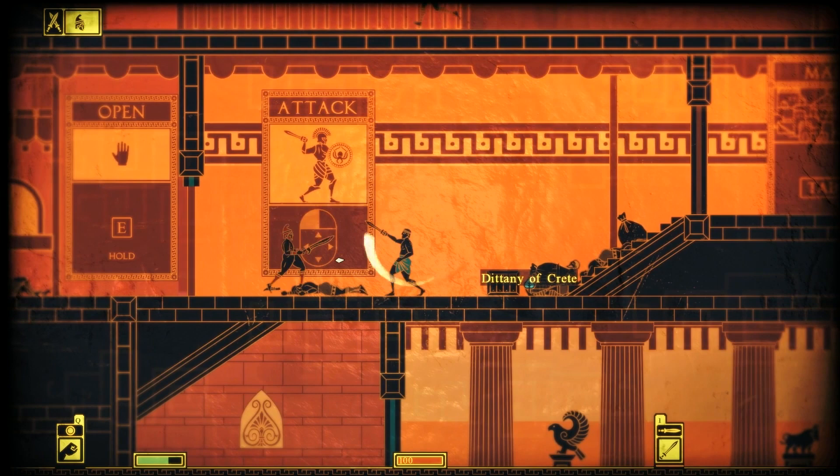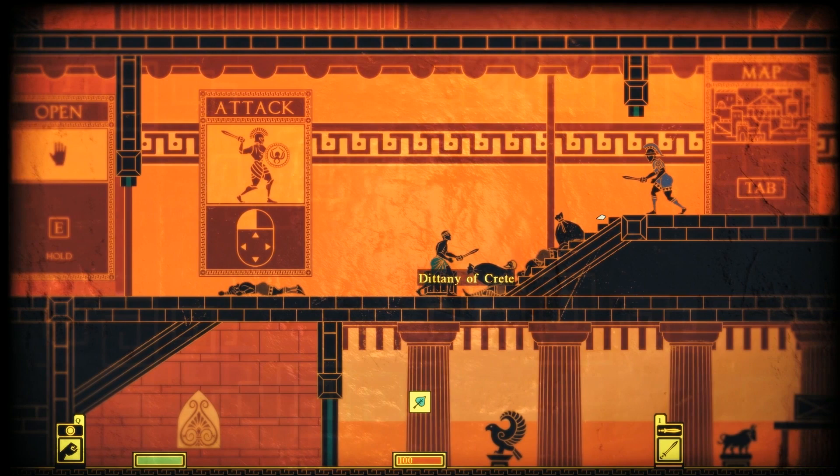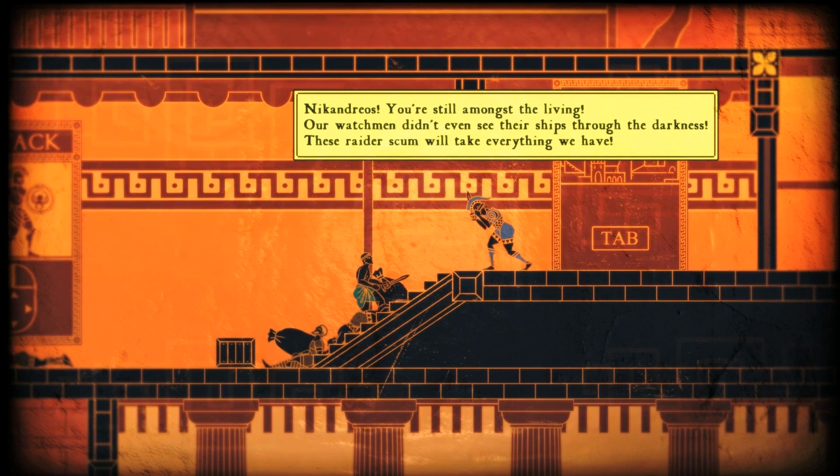This combat system is going to take a little getting used to. Plus five — a knife. We can take a knife. There's another guy. Dittany of Crete, let's take that. A character named Andrios — you're still amongst the living. Our watchmen didn't even see their ships through the darkness. These raider scum will take everything we have.